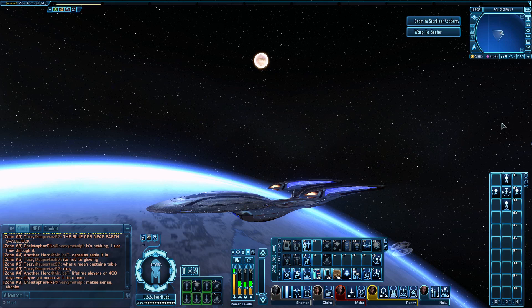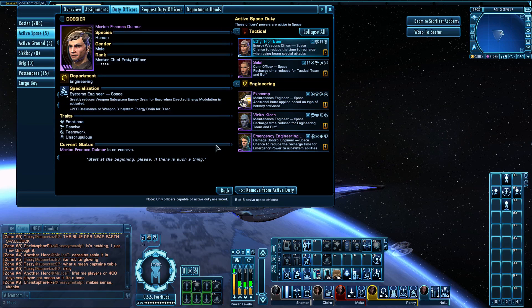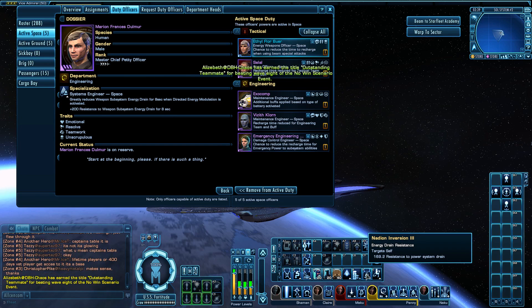Moving on to the duty officers — these are the current ones I use, though I do rotate them. The Energy Weapons Officer gets swapped out occasionally. On a different build when flying the Regent, it's not uncommon for me to drop the Energy Weapons Officer and bring in the Systems Engineer for the Direct Energy Modulation buff. That Systems Engineer gives a plus 200 resistance to weapon system energy drain for eight seconds.